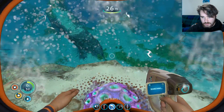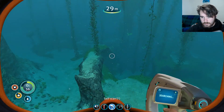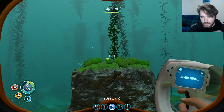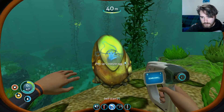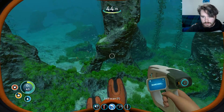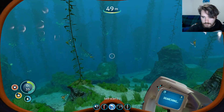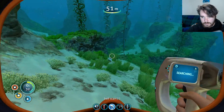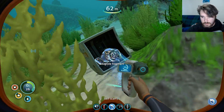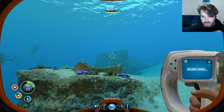I guess I'm going to have to go into the kelp area if I want to find what I'm looking for. Anything down here? That's just a creature egg — I'm going to leave it alone. Another stalker. There's a box though — 30 seconds. That's what I wanted. There we go, getting out of here. New blueprint acquired. We got our Sea Glide stuff!